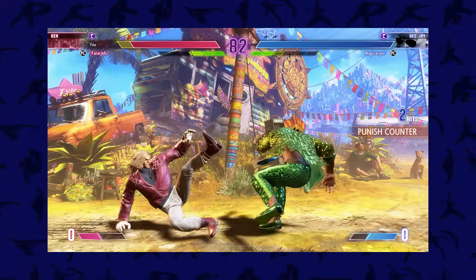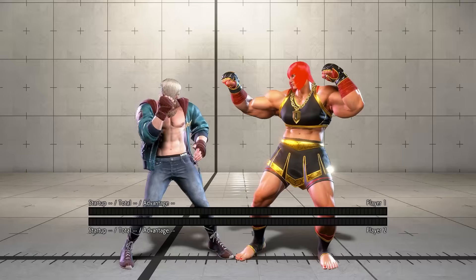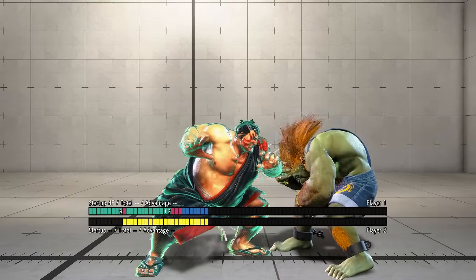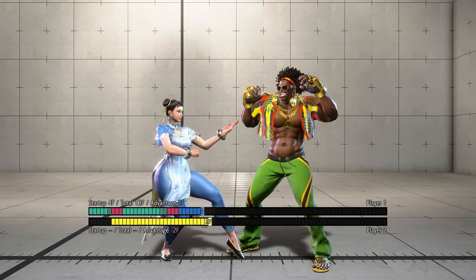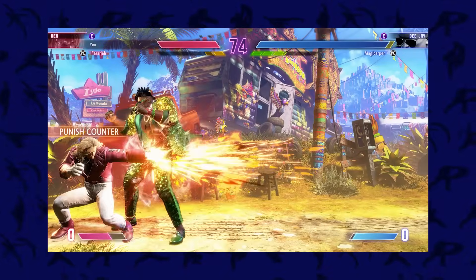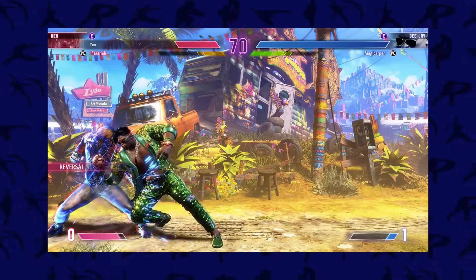But how can we put ourselves in these plus 2 situations? There are a few different ways and they differ from character to character. Drive Rush jab is strong and the most common way characters can force a 50-50. If your character has a far-reaching, cancelable move, they'll be able to utilize this tool. You should also go into training and see what normals and specials your character can use to give a 50-50, as some characters have normals that leave you plus 2 and close to your opponent.